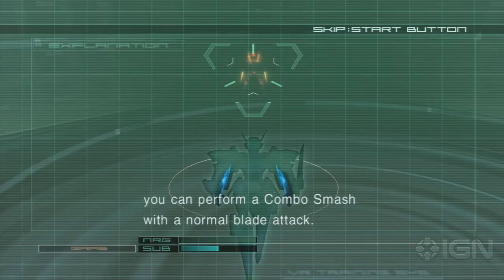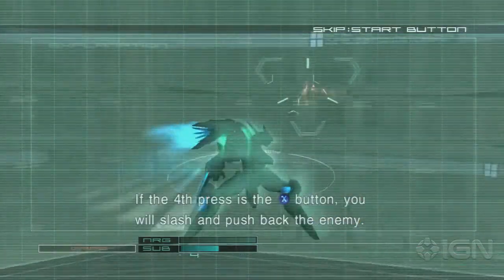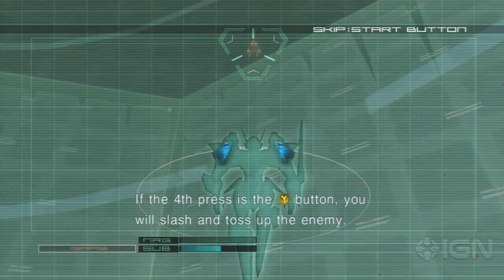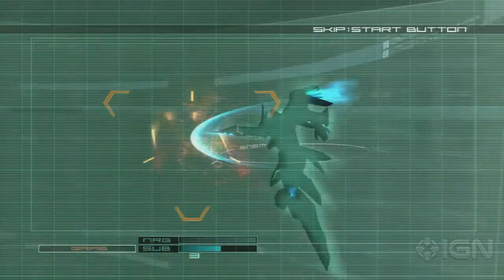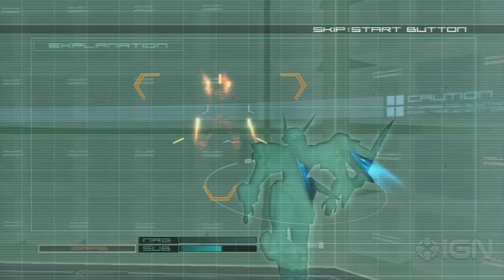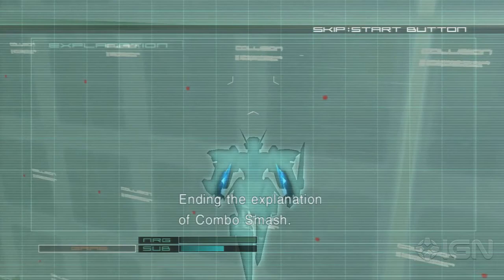You can do a combo smash. In a close range battle, you can perform a combo smash with a normal blade attack. Press the X button three times consecutively. If the fourth press is the X button, you will slash and push back the enemy. If the fourth press is the Y button, you will slash and toss up the enemy. If the fourth press is the A button, you will slash and throw down the enemy. By pushing an enemy to a wall, ceiling or floor, you can cause additional damage. Ending the explanation of combo smash.